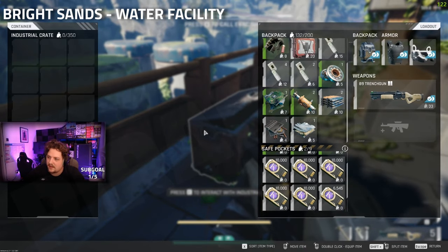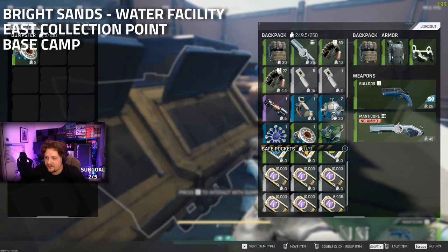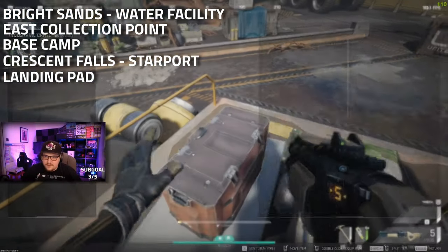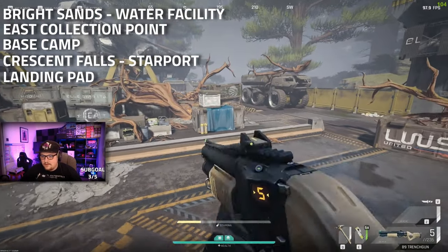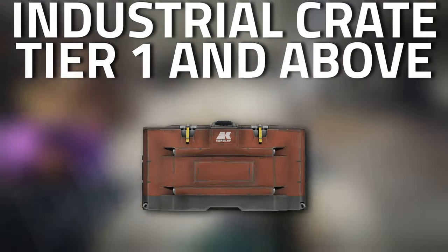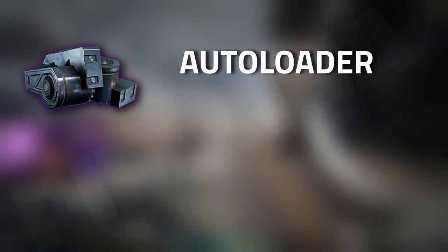Personally, over on Bright Sands, the water facility, the east collection point, and the base camp are the best locations. Over on Crescent Falls, the Starport landing area is the best location for me personally. The item currently spawns in dumpsters and in industrial crates that are tier one and above.